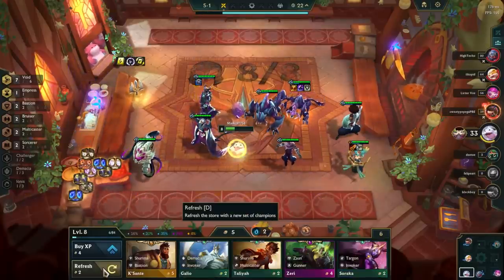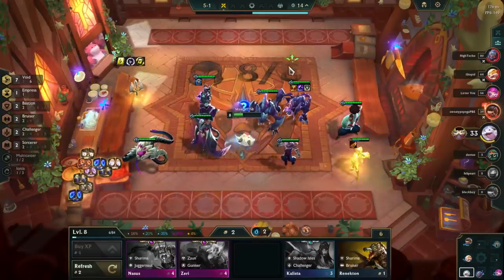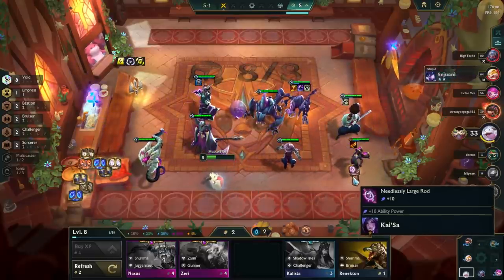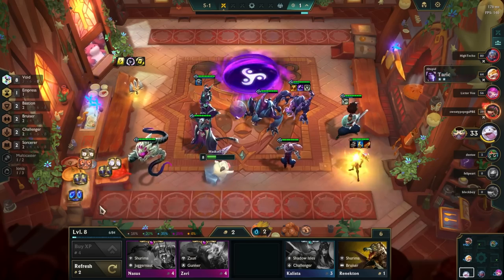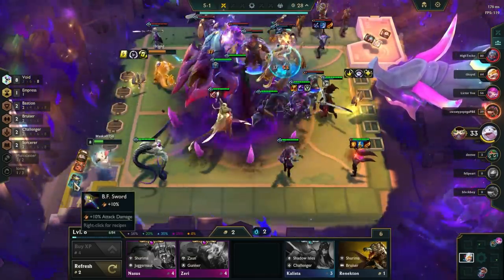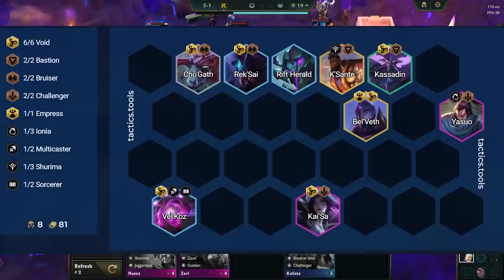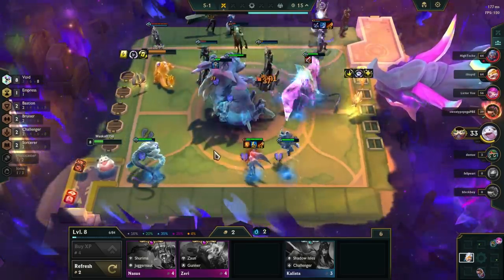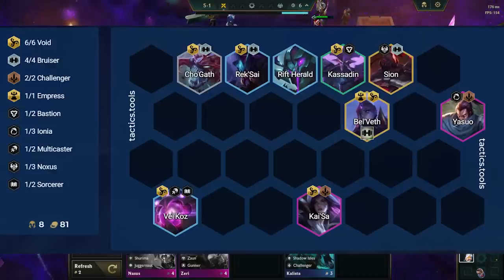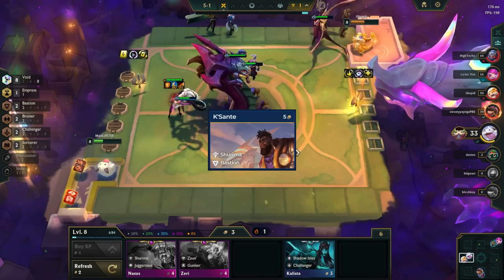Once you get to Stage 4-1, the late game begins. Assess whether you'll be playing Void Kai'Sa or pivoting. If you need to roll down due to low HP, be open to pivoting if you hit a lot of champions for another AP comp. We need to reach level 8, so always Fast 8 when you can to get Belveth for 8 Void. At level 7, we can't reliably hit Belveth, so we usually settle with 6 Void Kai'Sa or pivot to Sorcerer Lux. Once at level 8, your final board is set. At level 9, the best additions are Scion, Kisante, Ahri, and Aatrox.